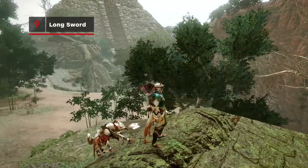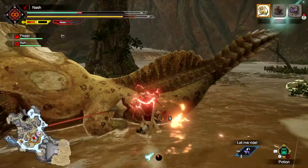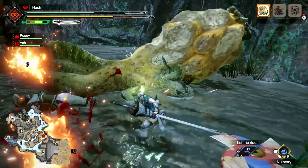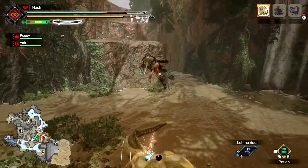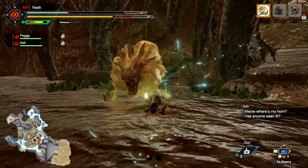Fight like a samurai with the Longsword. Perform regular attacks to fill the Spirit Gauge and unleash Spirit Blade attacks. Use Special Sheath after landing a blow to execute a severing Eye Slash, or use Eye Spirit Slash to counter. The Silkbind Soaring Kick can be paired with either the Plunging Thrust or Spirit Helmbreaker to maximize damage. Take a hit while in Serene Pose and you'll strike back.